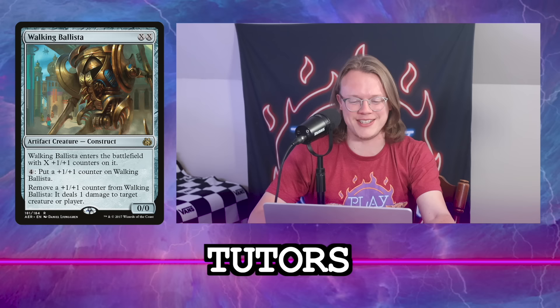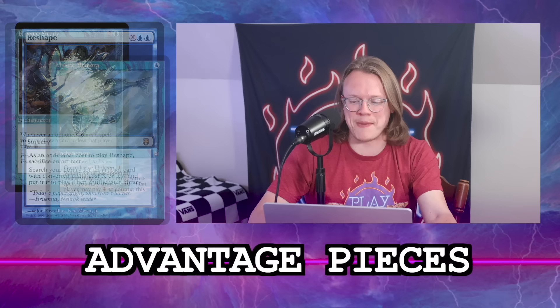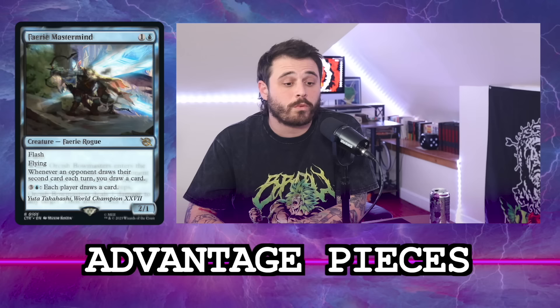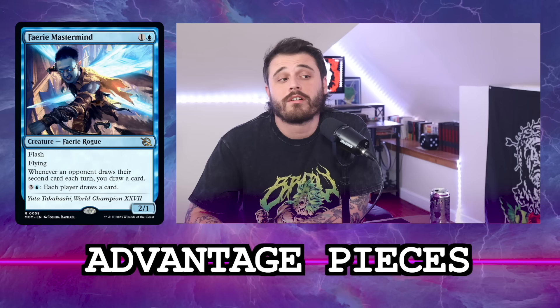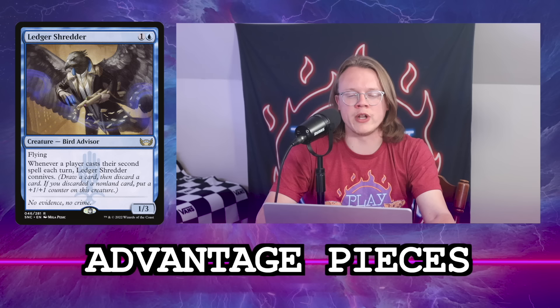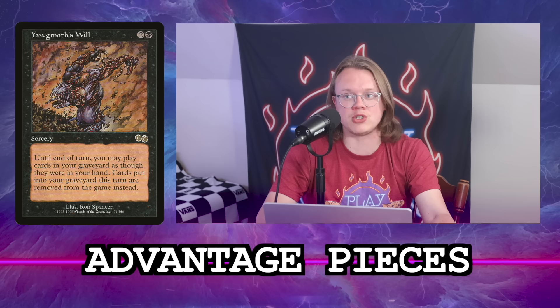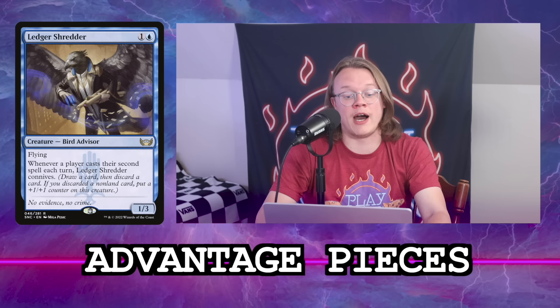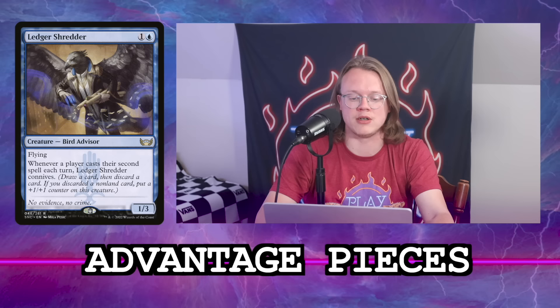I've put in Rhystic Study and Mystic Remora as long-term card advantage. For other card advantage: Faerie Mastermind — even in a Bowmaster world, when you have one and they don't it works well. Add Bowmaster too quickly. Ledger Shredder — I've been using it less lately. We're not playing Yawgmoth's Will yet because of Grafdigger's Cage, which also means I'm not sure about Windfall. Ledger Shredder's size just won't matter much in Commander.